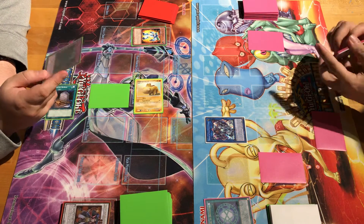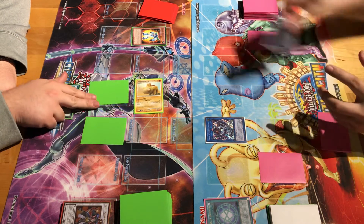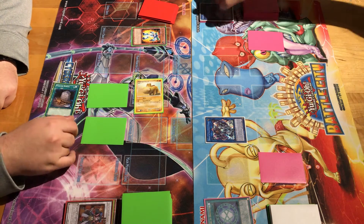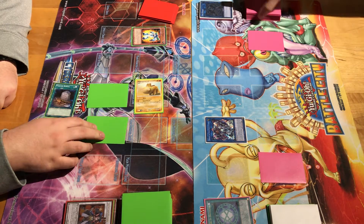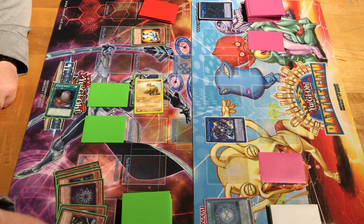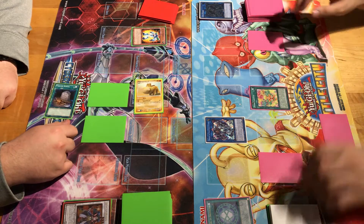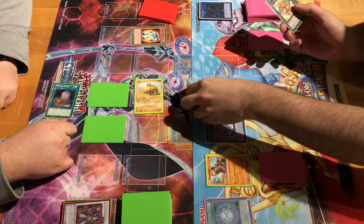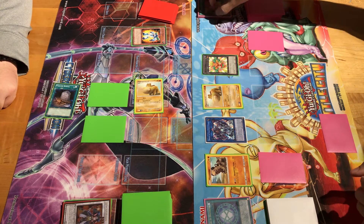Draw. Set one. Best turn. Draw for turn. For those of you wondering, there are no dogs running around because we're filming at my house this video instead of Anthony's. No cute little dogs sadly running around in the background. I am going for the kill — I activate Hippo Carnival, this time in attack mode. I didn't think I can send the Hippos with N'Girsu since tokens don't go to the graveyard.